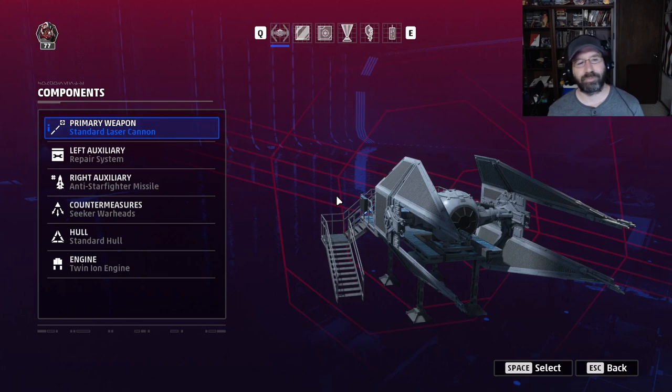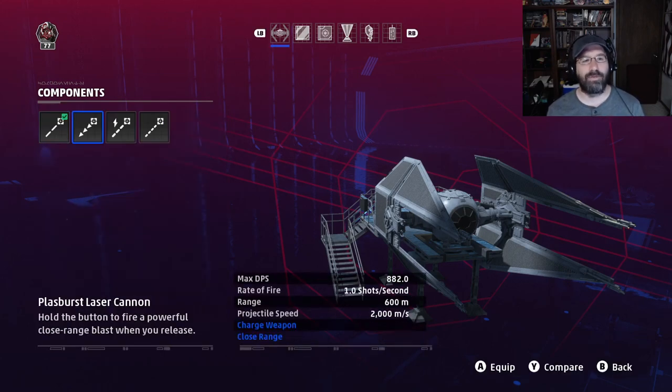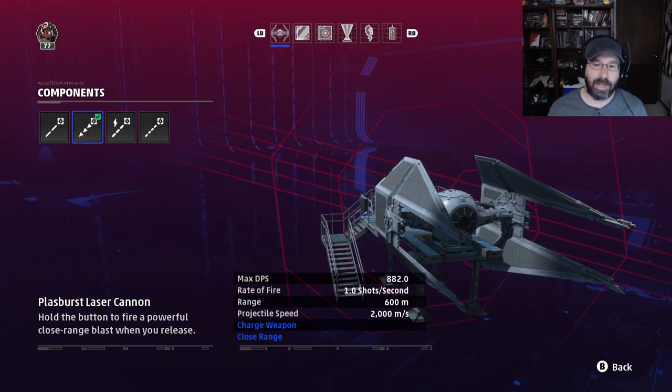The strafing build is very defensive — they don't die often, but less time in the heart of the action means fewer kills overall. They're still very good pilots; I love seeing them on my team and hate seeing them on the opposing team. Now let's get into the four weapon systems. First is the Plazburst laser cannon.